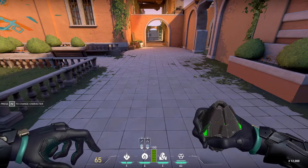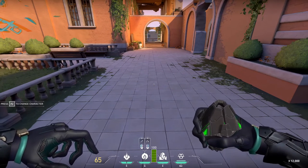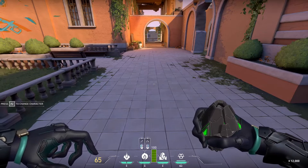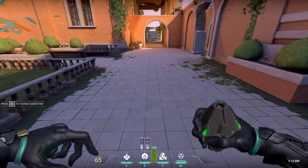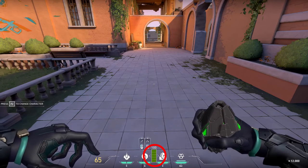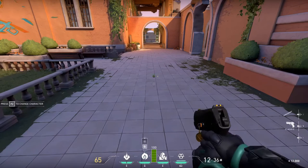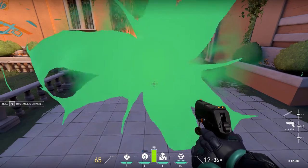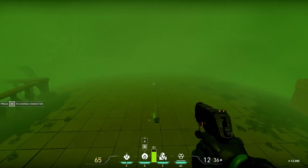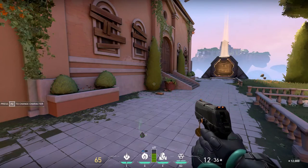On to her second ability, Poison Cloud. This ability you can have one per round, costing 200. But you can pick this item up and it's extremely reusable, as her center vial of poison right here can restock and you can use this multiple times. You can cancel it at any time, but you can't reactivate until this timer's done.